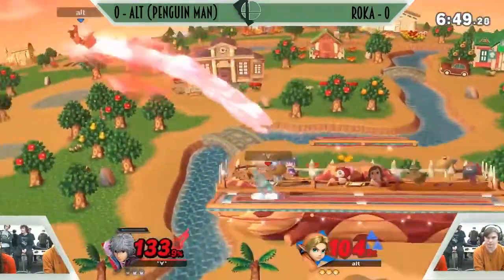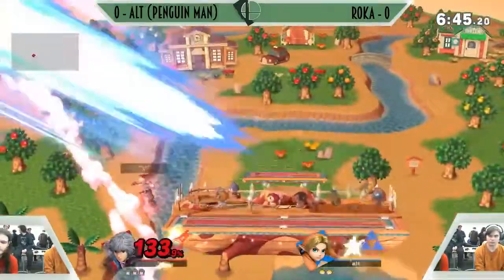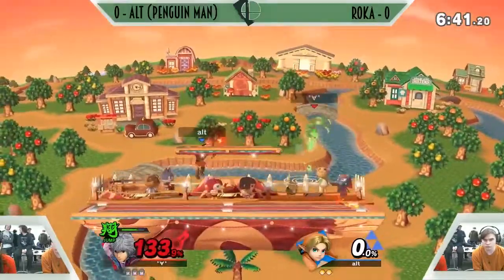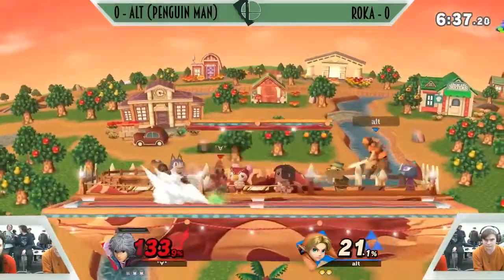We got some offstage shenanigans. Shulk's fair and Air Slash is going to be his best friend offstage. Picks it up with the Air Slash offstage. The only link's up — he can't really contest Shulk offstage that well.